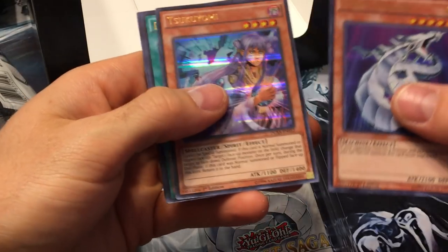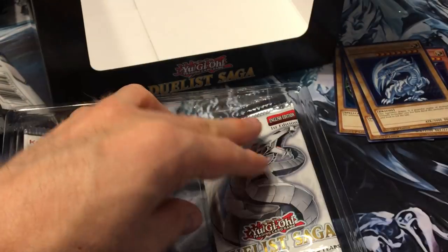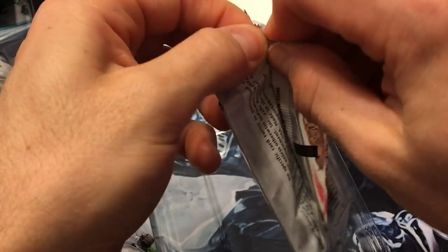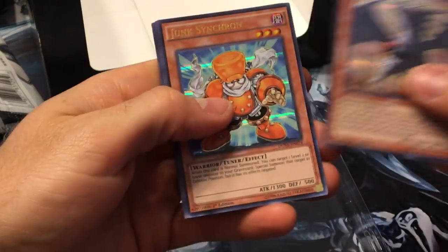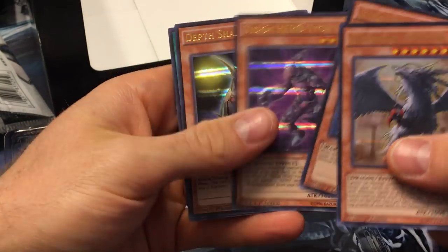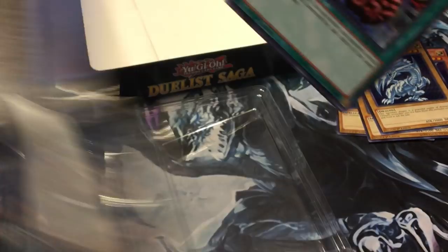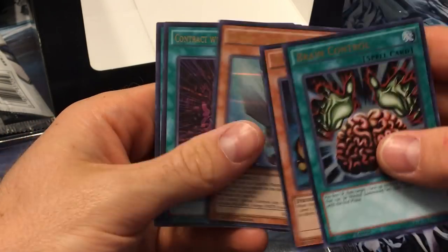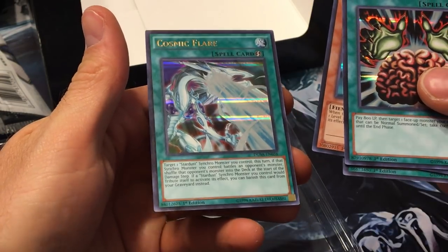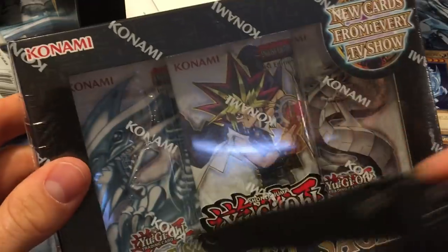Another Cyber Dragon, another Tsukuyomi, Legacy of a Hero — haven't pulled that yet. Saber Shark and Clashing Souls. Judgment Dragon — cool, haven't seen that yet. Junk Synchron, Vision Hero, Depth Shark, and Necroid Synchro. Brain Control, Tour Guide from the Underworld — didn't know that was in here, that's cool. Saber Shark, Contract with the Thousand-Year Door, and Cosmic Flare. Two mini boxes left.